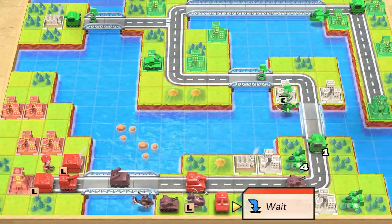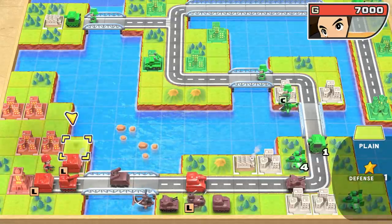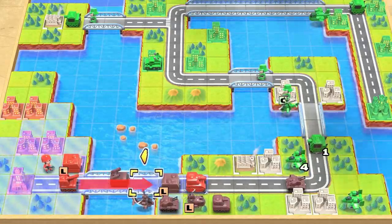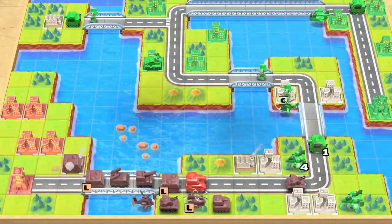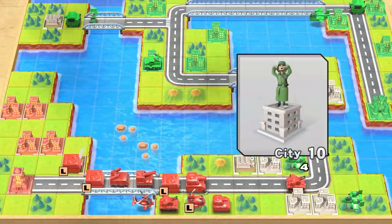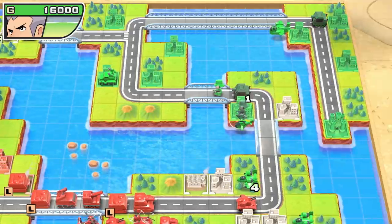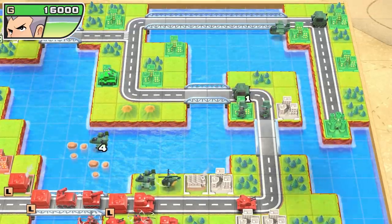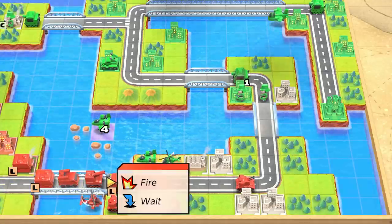The jets cannot attack things on the ground — they only go air to air. Right now I'm boxing everything in, and the only thing I'm worried about is if a jet comes from behind and takes out my battle copter. I think people call this the turtle technique. It's called winning. It really feels like playing with a bunch of toy soldiers when you're playing this game — it really does have that feel.